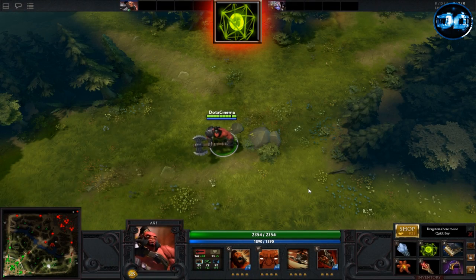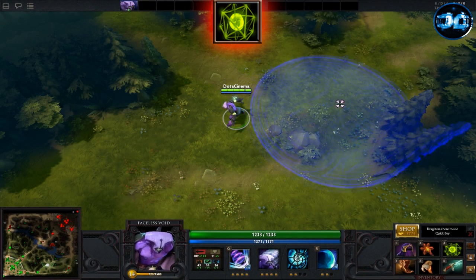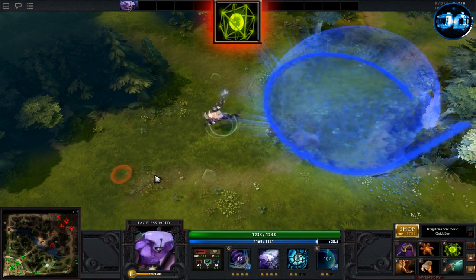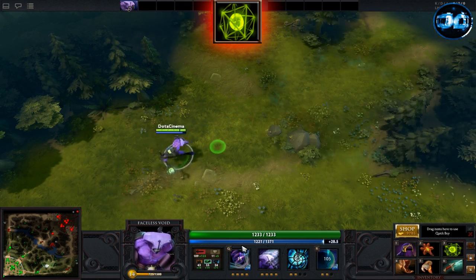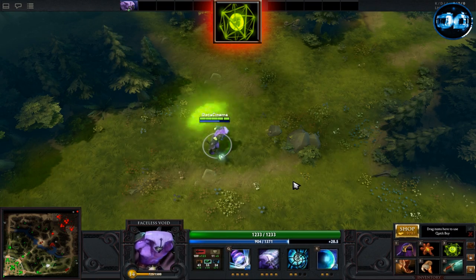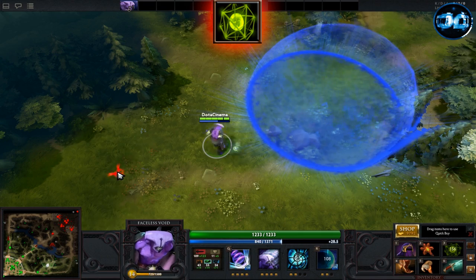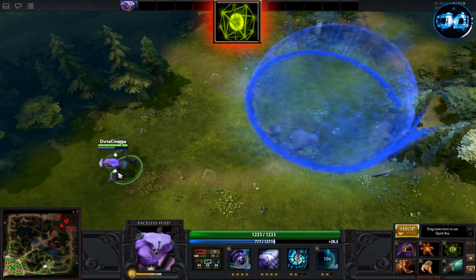Considered a very late game luxury item, the Refresher Orb passively gives you plus 5 HP regeneration, plus 200% mana regeneration, plus 40 damage, and gives you an active ability called Reset Cooldowns, which resets all of your cooldowns on all items and spells. Certain items such as BKB and another Refresher Orb won't work though.